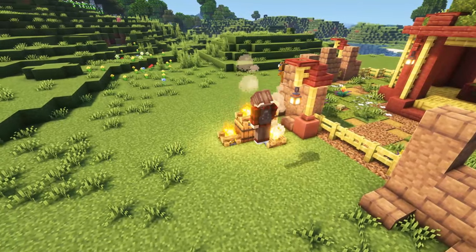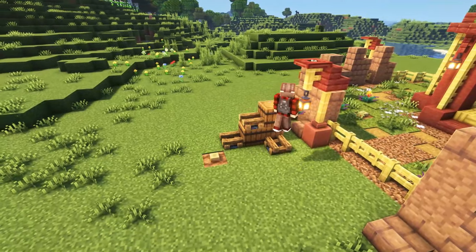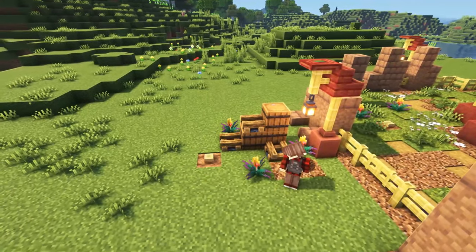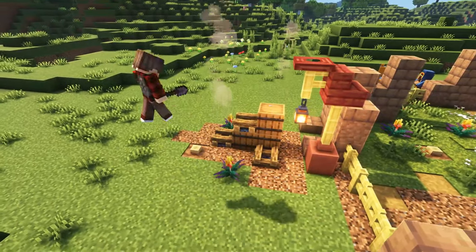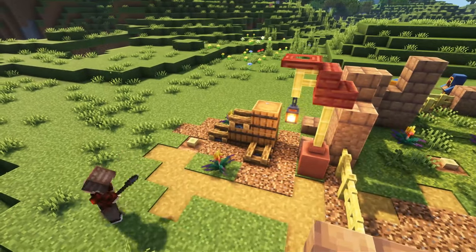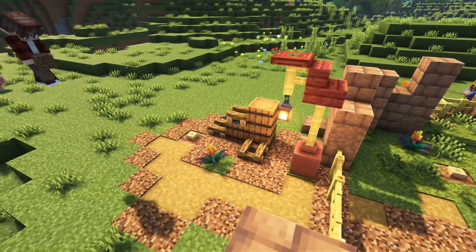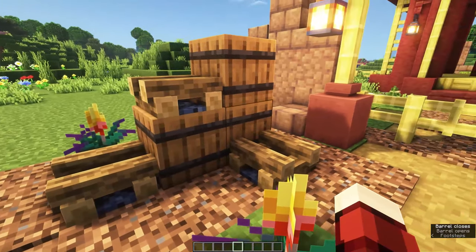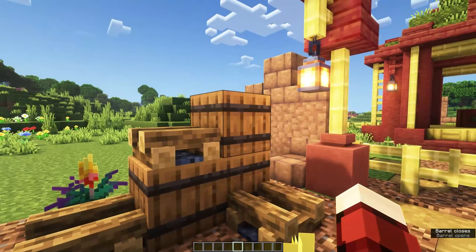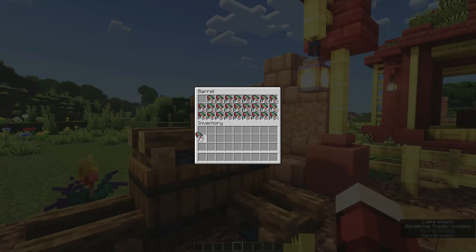After a while your sniffers will have dug up a lot of flower seeds, so you will want a place to store those seeds. You can make that at one of the entrances — I'm just giving you an example, but you can do whatever you want. You can also place any of your extra sniffer eggs in here.